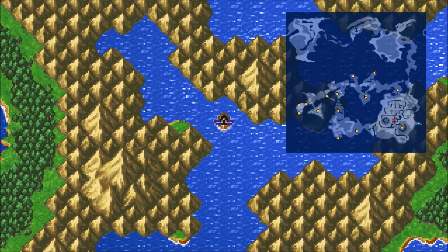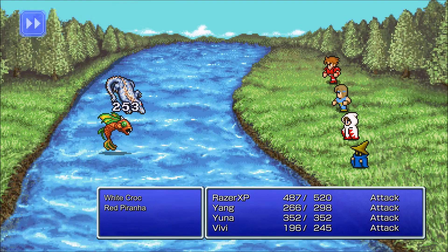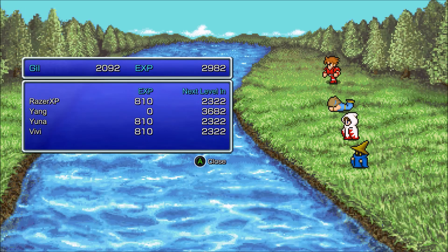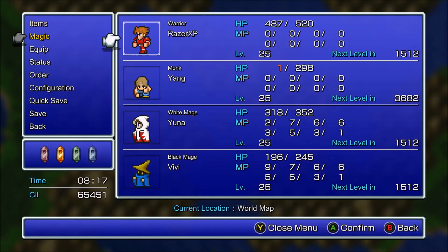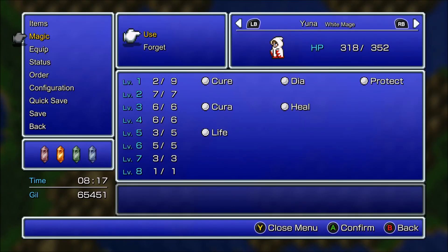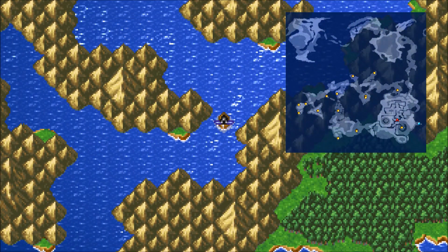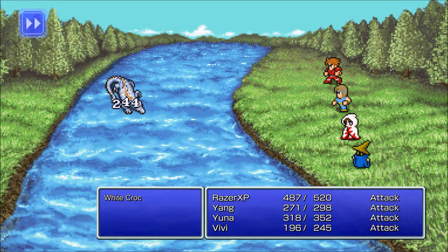We've got to follow this maze of water, and that'll lead to Mt. Golg. Remember when I said my characters never die? Well, they're dying now — I regret what I said. But I'm not even kidding, guys — I rarely lost any characters in Final Fantasy 1 Origins. They may have made this part harder in the Pixel Remaster. Those White Crocs are nasty.